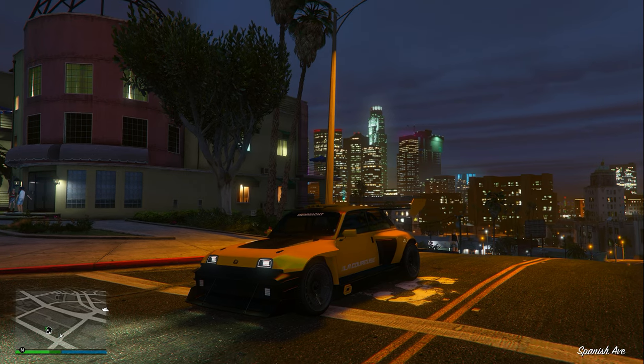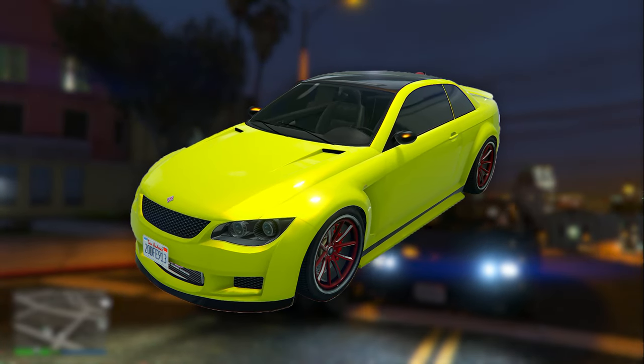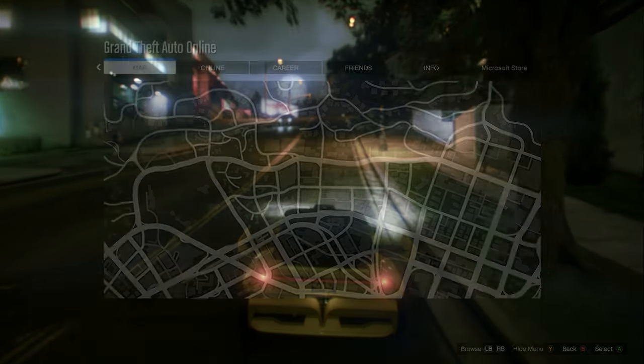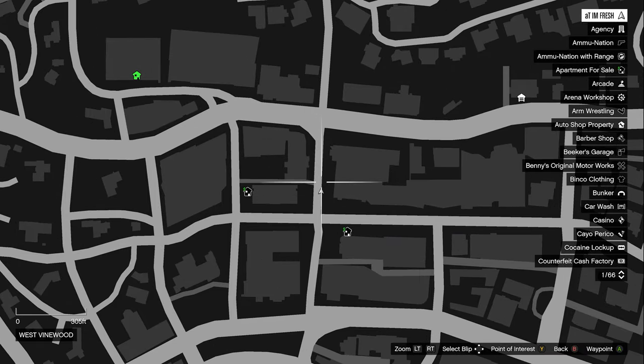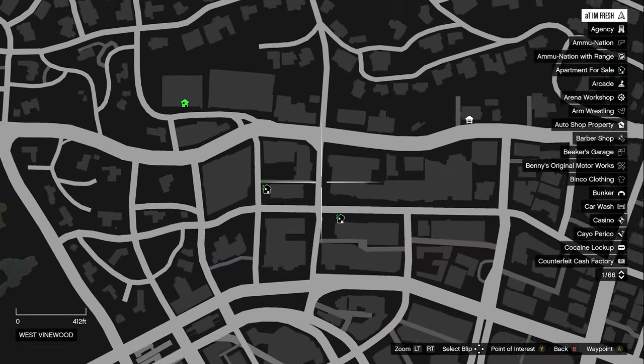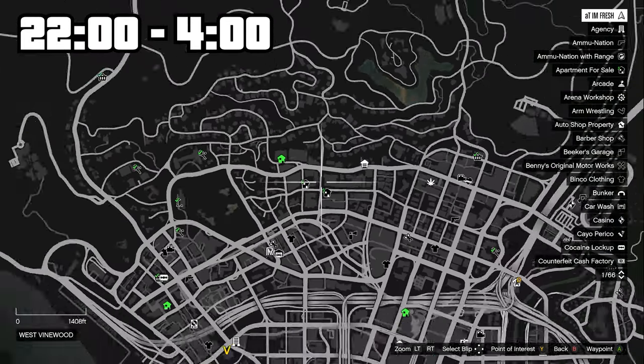For the first secret vehicle I'm going to be showing you how to find the Sentinel XS, which has two different versions. To find this secret car you first need to head over to this exact location in West Vinewood at this exact street. Once you are on this street you need to make sure that you are here between the times of 22 and 4 GTA time.